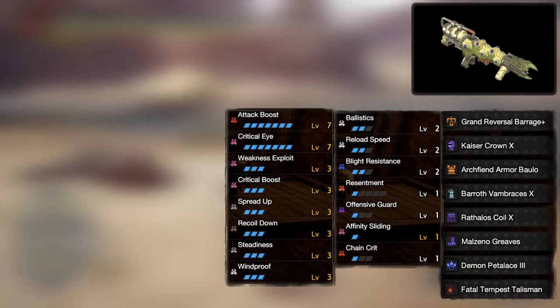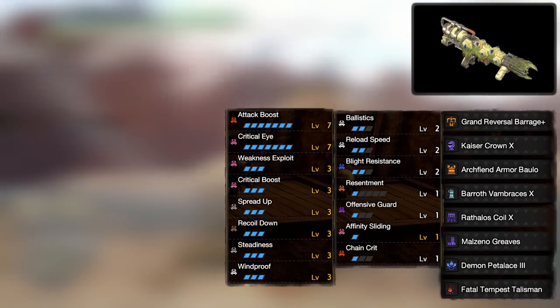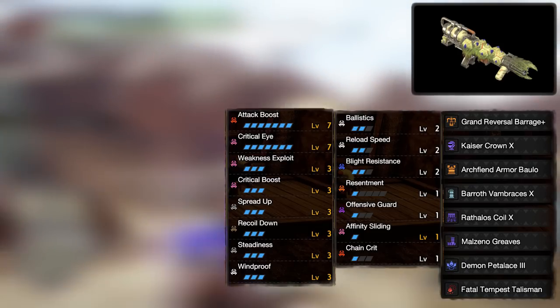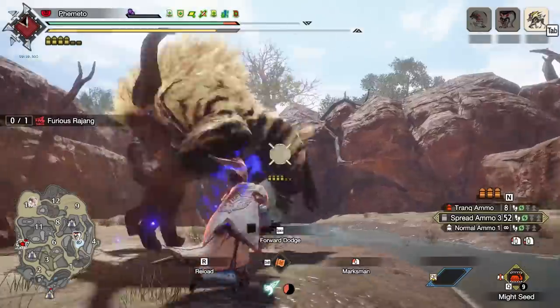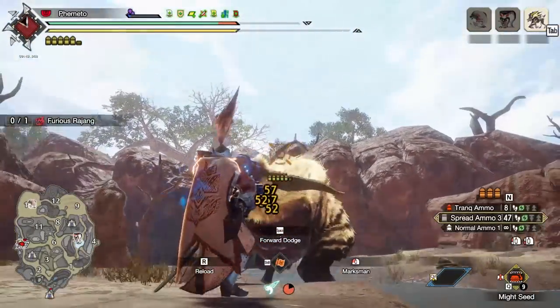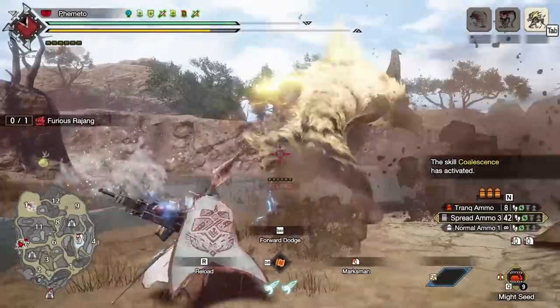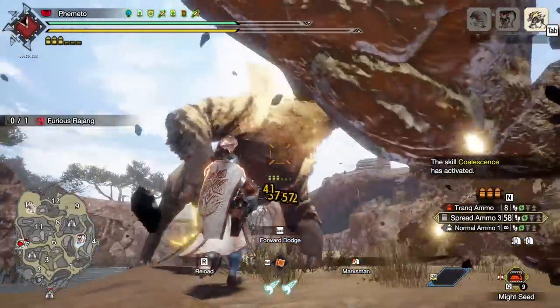For spread heavy bowgun, I'm going with Tetranodon's heavy bowgun. It has higher raw than Magnamalo's for some reason, and has a level 2 slot for deco and rampage decos. It can walk and shoot and walk and reload, while Magnamalo's cannot walk and reload. Grand Golem's heavy bowgun is also very nice for spreads, but its reload speed is super poor and cannot get fastest reload — and paired with stationary reload on your spreads, you have a lot of vulnerability time during reloads, which is kinda scary.